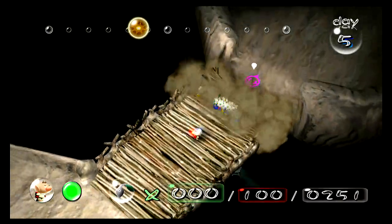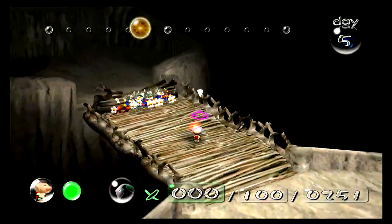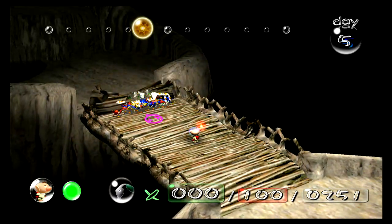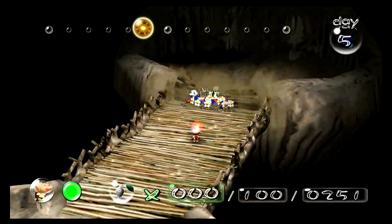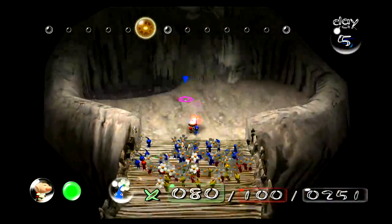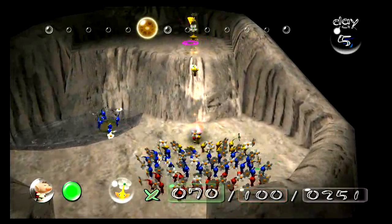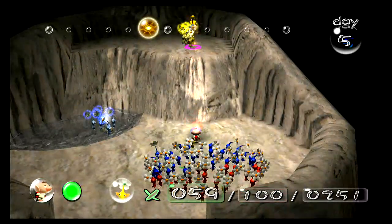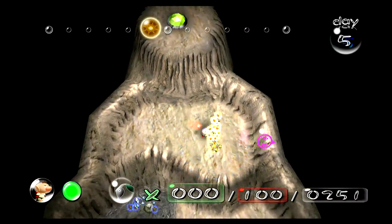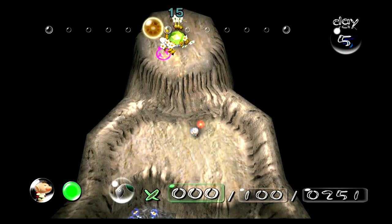This is probably the only day when I will use all three types of Pikmin, well besides the final area. After this part, I'm probably not going to use reds until the final area. Anyway, you need yellows — you need to throw yellows up here. Or if you can trick shot, you can trick shot reds up here, but I can't trick shot.